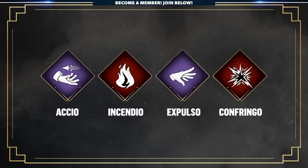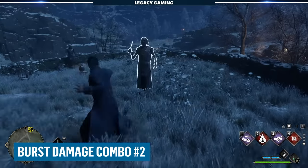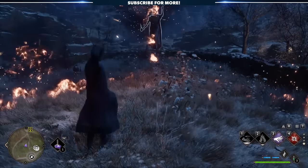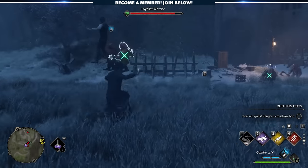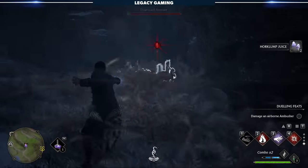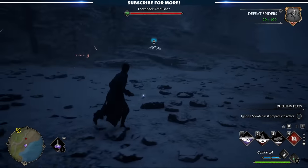Here's an additional four-spell combination focused on maximizing damage potential in the shortest possible time. Start with Accio, which brings one enemy close — or multiple if you've specced into Accio Mastery. Follow with Incendio, which acts as an AoE attack if talented. Then throw enemies back with Depulso, preferably into environmental objects for additional damage. Finally, end with Confringo for the last bit of damage. You could also replace Confringo with Depulso if you prefer that damage-dealing spell.